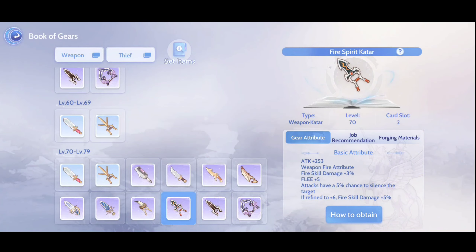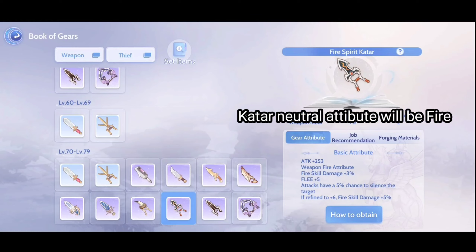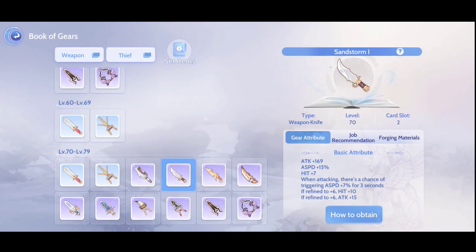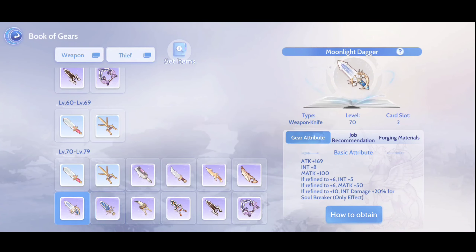At level 70, you can finally change job to Assassin's Cross. My weapon recommendation is the Fire Spirit Qatar. While equipping this weapon, your default neutral attribute will change to Fire attribute, so you don't have to use a Converter every time you hunt Earth property monsters. For dual daggers, you just have to upgrade your Sandstorm weapon. And if you notice these 2 daggers, this is the combo weapons for the Soul Breaker build.